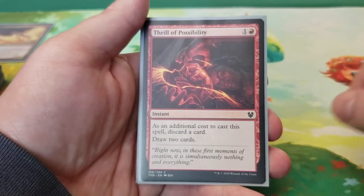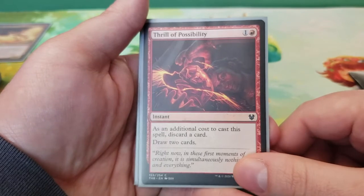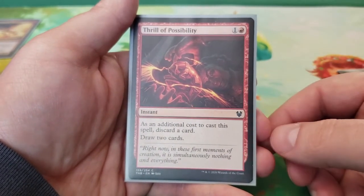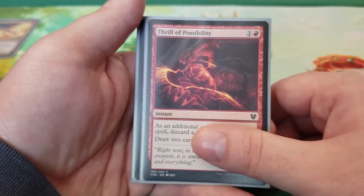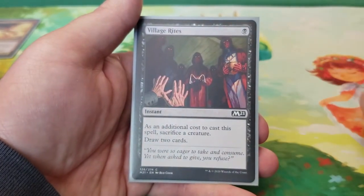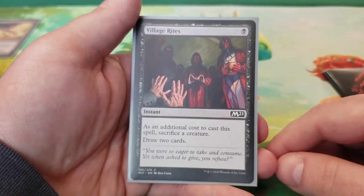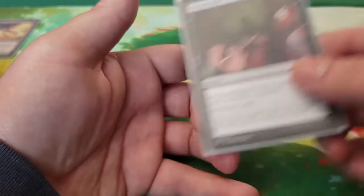Next we have Thrill of Possibility — as an additional cost to cast this spell, discard a card, then draw two cards. This is really good with Squee, Goblin Nabob: just bring the Goblin Nabob back to your hand during your upkeep after you discard it. Next we have Village Rites — one mana, as an additional cost sacrifice a creature, draw two cards.